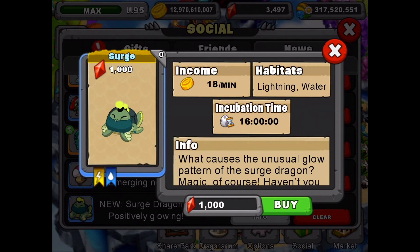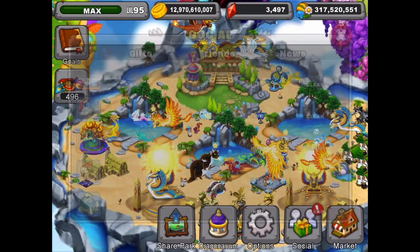It's a lightning and water element dragon, starting at 18 dragon cash a minute. The incubation time is 16 hours if you have an upgraded cave or an island.